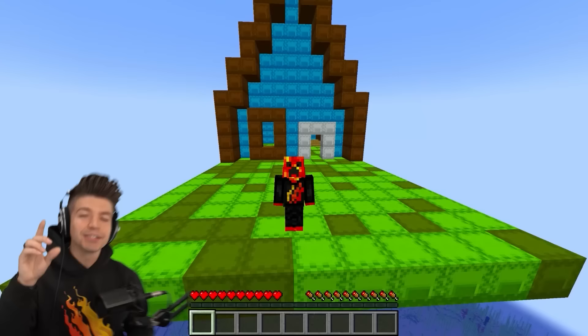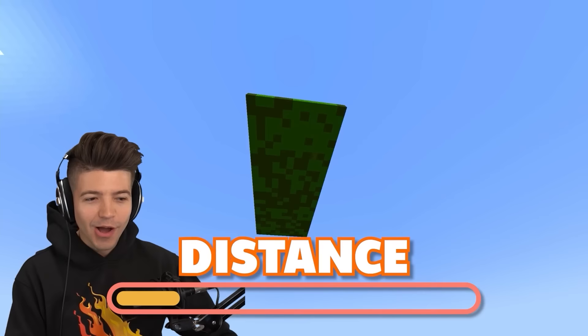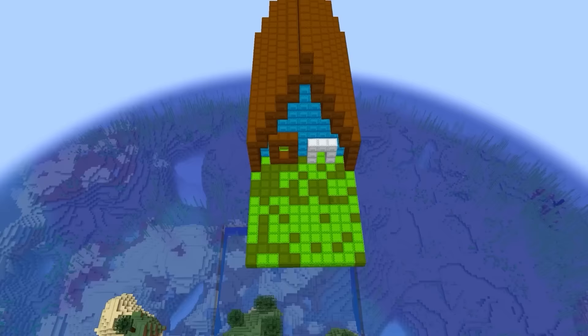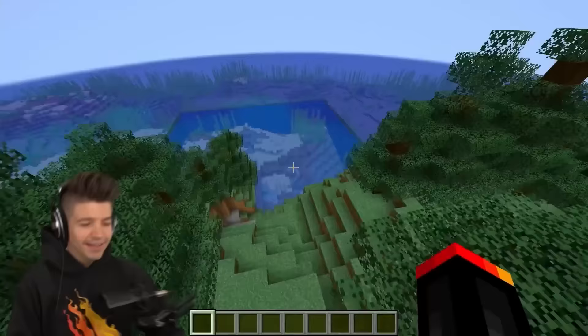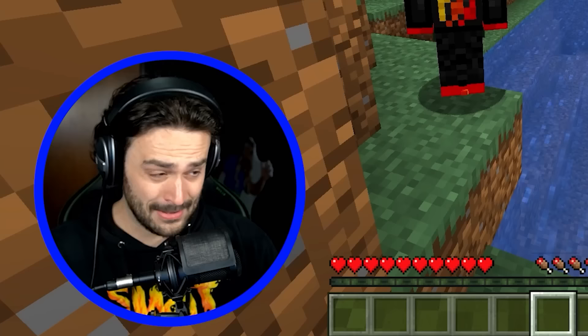I bet you didn't know you could build a secret illegal base using nothing but shulker boxes. The shulker boxes vanish after a hundred blocks of distance — you can't even see them. So if you're all the way down here, you can't even see the base. That first base was kind of underwhelming, Preston.